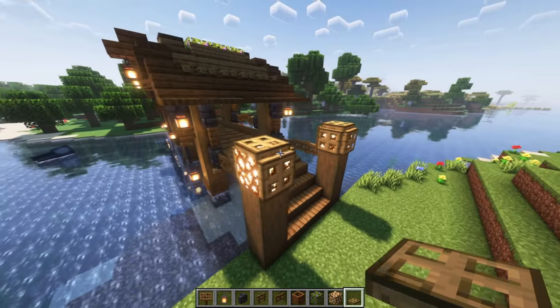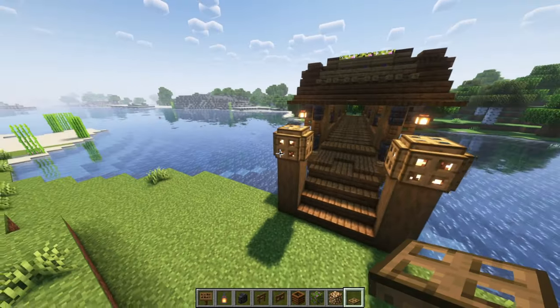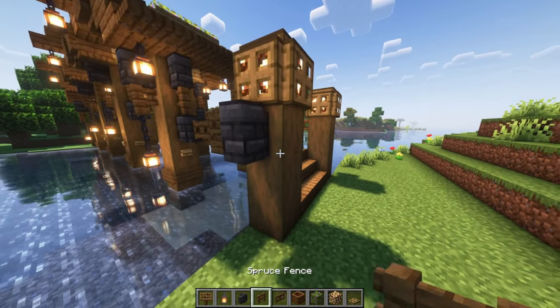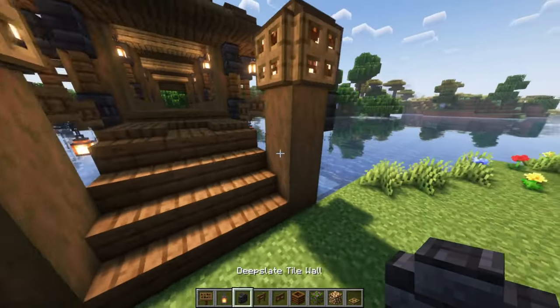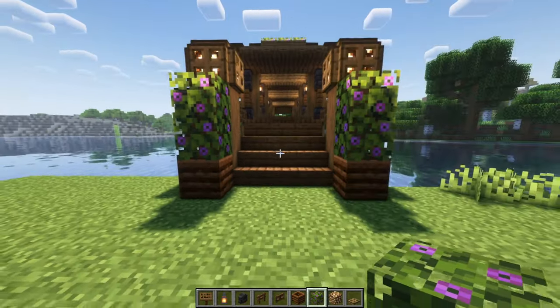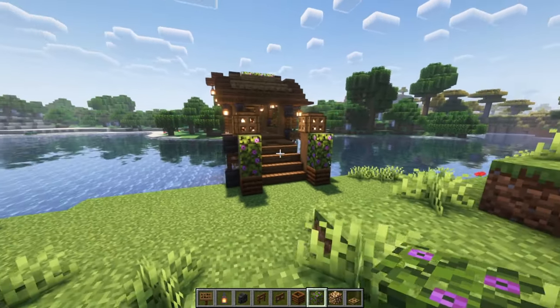So you can still get a little bit of that cube lantern feel at the top right there. We are then going to place walls around the sides, followed by fences, and then that's going to lead to another wall. Next, put two composters and two azalea bushes right on top to make it seem like a nice green flowery entrance.